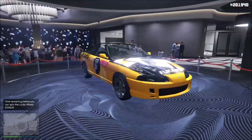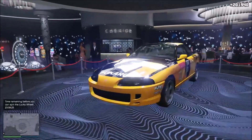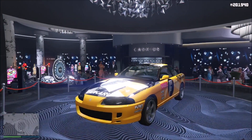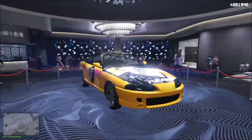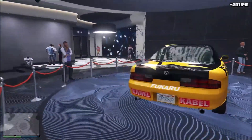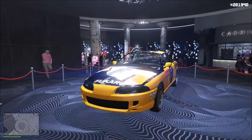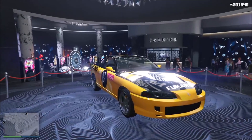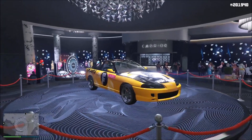The first limited time livery we have this week is on the Karin Previon. You have to win the car to be able to get this livery. I spun it and unfortunately I did not win it, but it's some sort of cool Fukuru livery, which for some of you JDM fans might be interesting. It's pretty simple — you just have to win the car and it comes with the limited time livery.